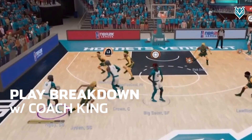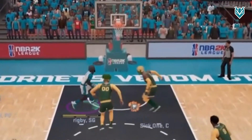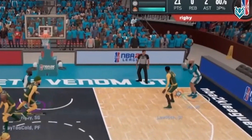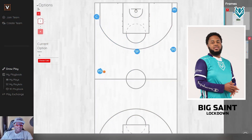Coach King, assistant coach of Hornets Venom GT, is going to break down a play out of the 15 set. This is 15, 35 options. This play was drawn up to get Saint involved in the offense after discovering his catch and shoot and playmaking abilities.